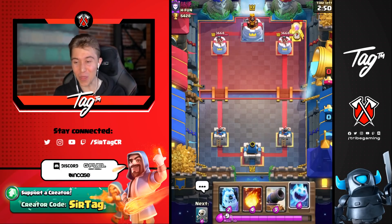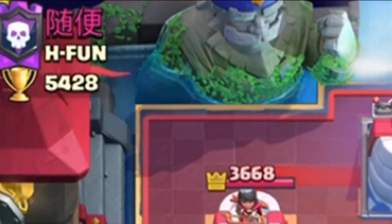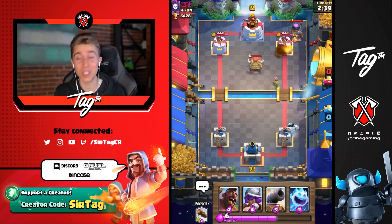We got a game against a level 13 — a living, breathing Pokemon that we have never seen before. He says 'have fun' with his clan name. I guess we'll have fun against the double spawners.